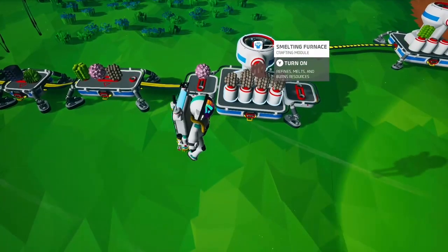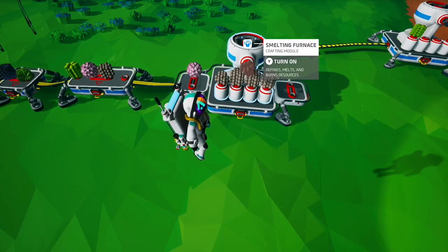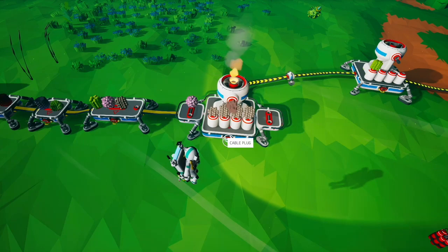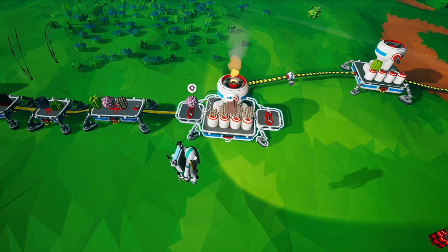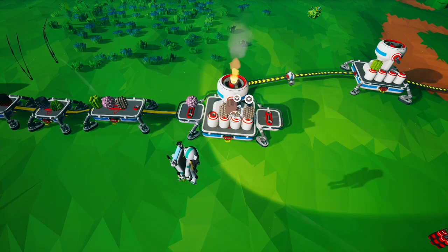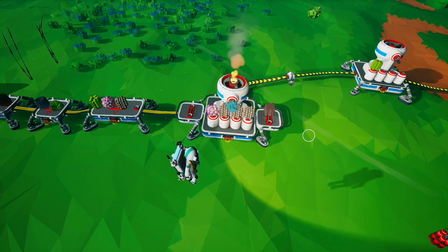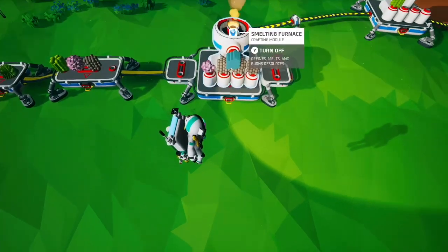This priority applies even while smelting is already in progress. In this case, we are smelting clay and the furnace is going to pull in some quartz. Even though there are three clay already here, it's going to start smelting the quartz first — you can see it's producing glass. That's something to keep in mind when processing multiple resources.